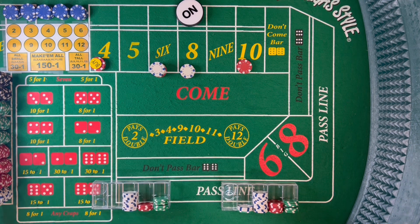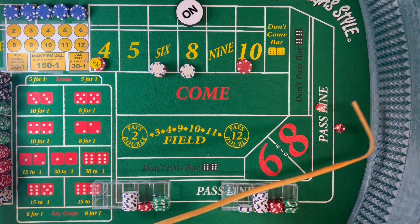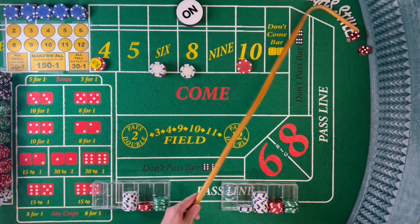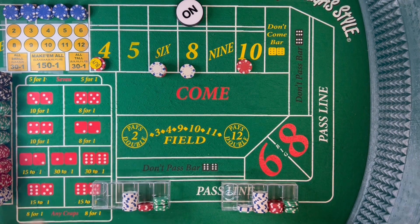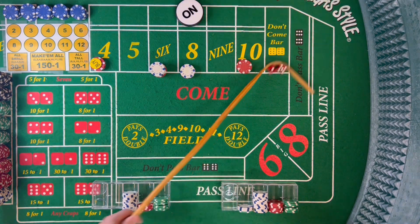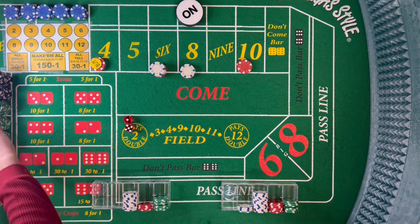That's a Yo-Eleven, 6-5. Then a no-field 5, then a 9 — 5s and 9s are hot. Then there's a 6 easy, 5-1. That $24 is going to go ahead and pay $28.